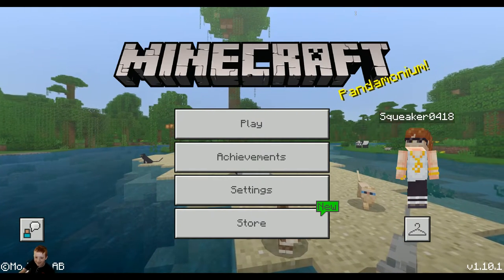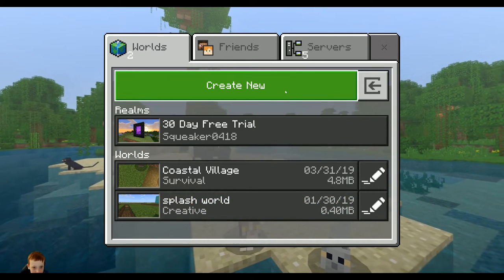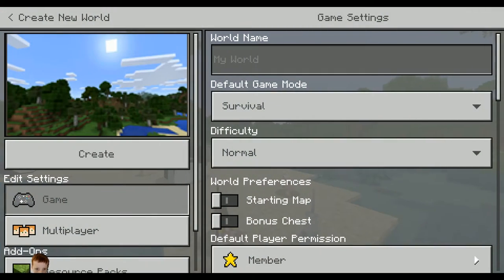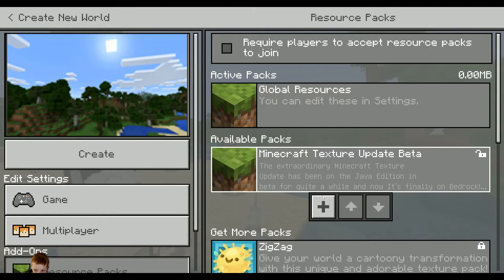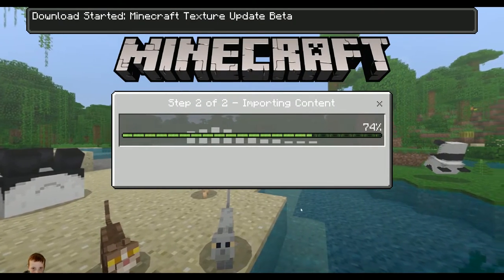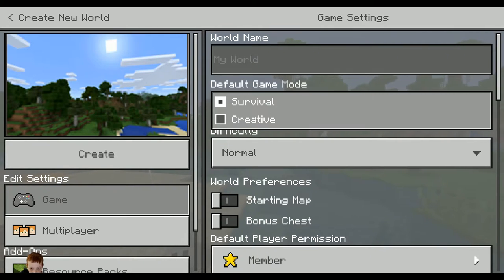Hey guys, welcome back to another video. Today we are going to download a new game. We are going to play in Survival. Right now I need to download a texture pack, so that will take a couple seconds. Just let me do this for a little time. And now I can put this into the mod that I need to go and create.